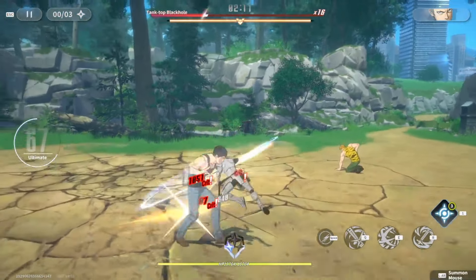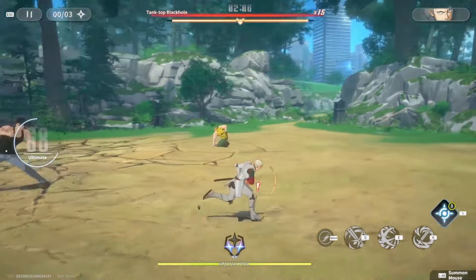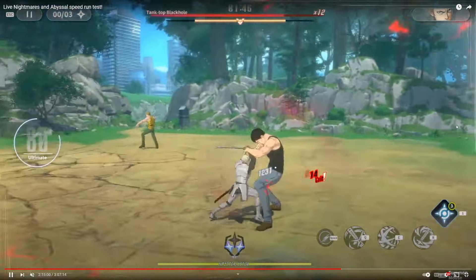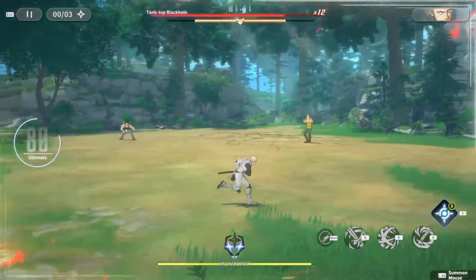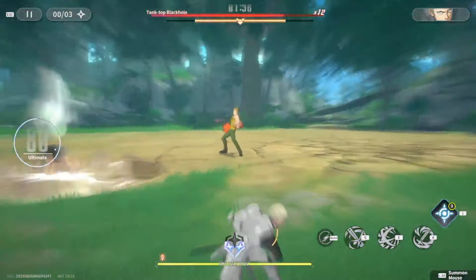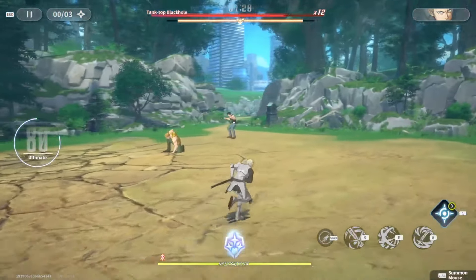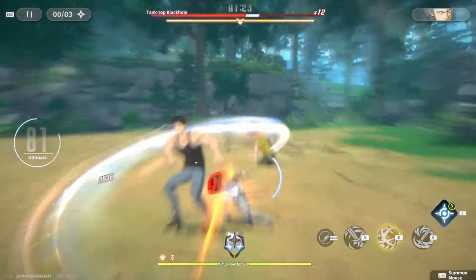We need to get to the second stage, which triggers when he gets to 12 HP. As you can see, he gets mad again and now has a giant AoE jump - a massive AoE slam. You also have the other guy throwing weights at you. Just keep running in a circle and make sure you don't get hit by the weights. After he throws the weights, you're basically done with him and can focus back on Black Hole.